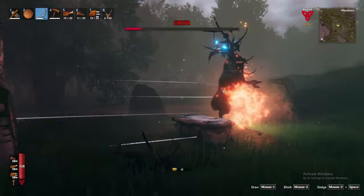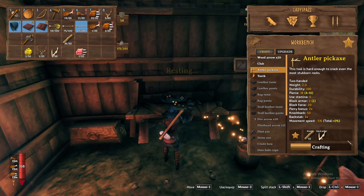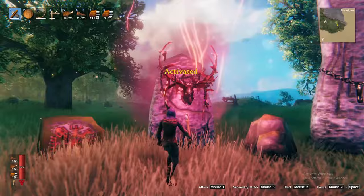Once defeated, Eikthyr will drop the Eikthyr trophy and hard antler. Use the hard antler at a crafting table to craft the antler pickaxe, which will be critical for progression in the black forest. Lastly, place the Eikthyr trophy on its corresponding sacrificial stone where you spawned at the beginning of the game to unlock his forsaken power. This power will allow you to reduce stamina cost of running and jumping by 60% for a few minutes.